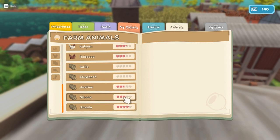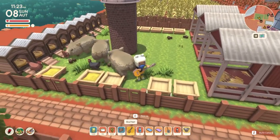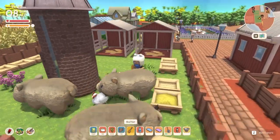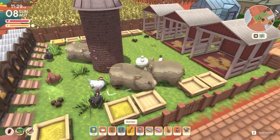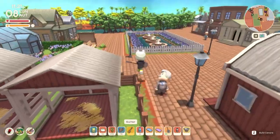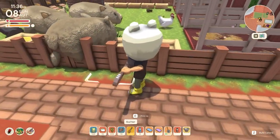You want each animal at roughly three and a half to four hearts. My vombat Shania started providing me with high quality milk at three and a half hearts, so that's a nice sweet spot. If you're lucky enough to have the guitar, you can use it to pet all of your animals at once. I normally do this as soon as I wake up. Just keep left-clicking with the guitar and you will eventually pet all your animals at once. For high quality items, animals need all their needs satisfied: shelter, food, and petting.